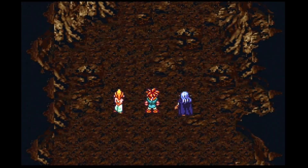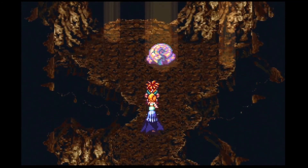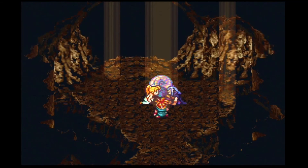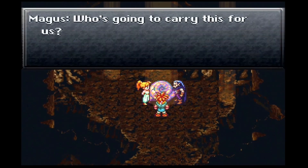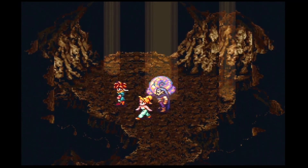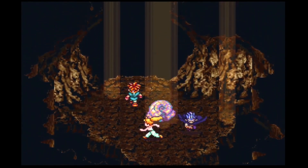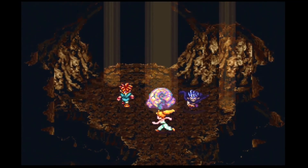Rusted Tyranno - defeated! Head on up here and there it is - the Rainbow Shell. 'This is a Rainbow Shell? Absolutely. And it weighs a ton. Who's going to carry this for us?' We will find someone to bring it to a destination for us. I will save that for the next episode. So feel free to like, comment, subscribe, and I will see you all in a different time. Peace.